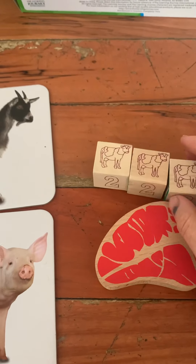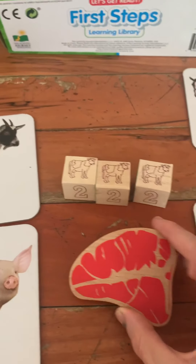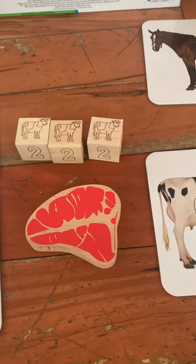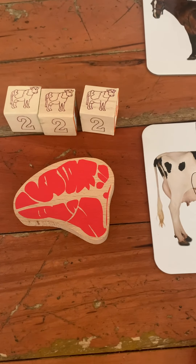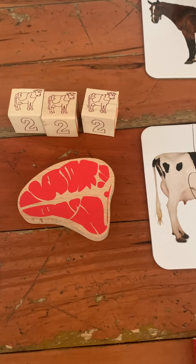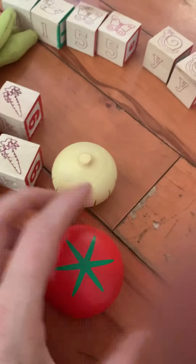Here are some cows on these blocks. And then this is a steak that came in a set — for his birthday he got this set of wooden nutrition food blocks. For example, here's a wooden tomato and a wooden onion.